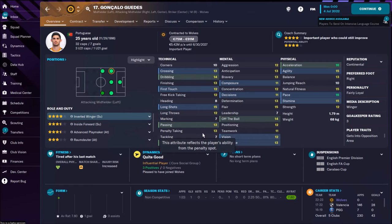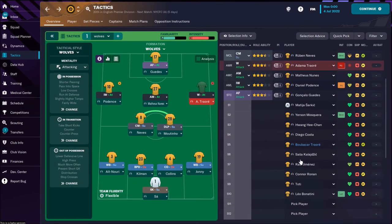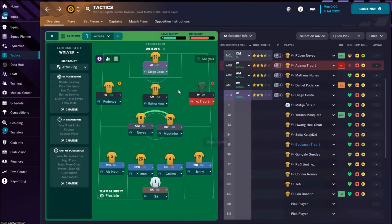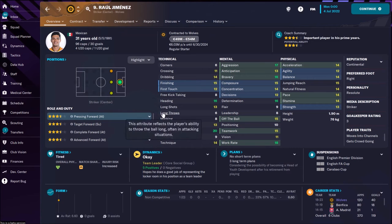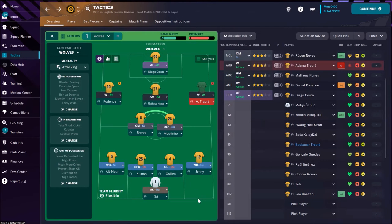I'm still going to use Traoré on the right side. On the left side, like in real life, maybe the best option is Daniel Podence as inverted winger on attacking duty — really fantastic dribbling, first touch, technique, and speed. As a striker I have a couple of options, but I decide to use Gonzalo Guedes — another Portuguese — with his speed and technical attributes he can be an advanced forward. Alternatively, Sasha Kalejić is a totally different type of striker: fantastic in the air, very strong, good for holding the ball. Diego Costa is okay with superb mental attributes but he's 33, and Raul Jiménez is also an option.